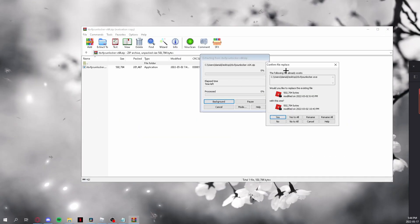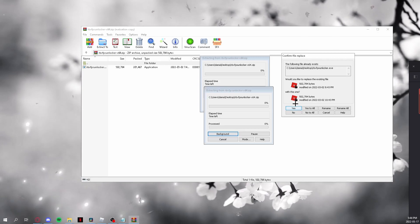Extract it to wherever you want — I'll go to Desktop and click OK. Since I already have it, it's giving me a replacement prompt, so I'll just replace it.